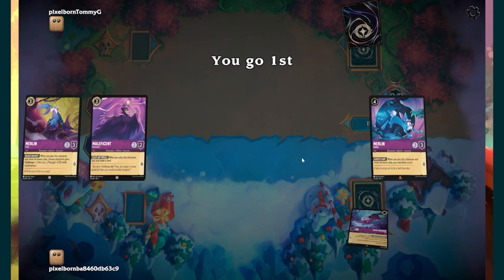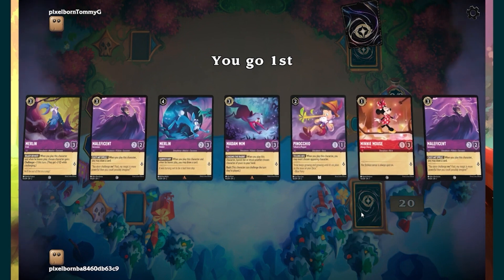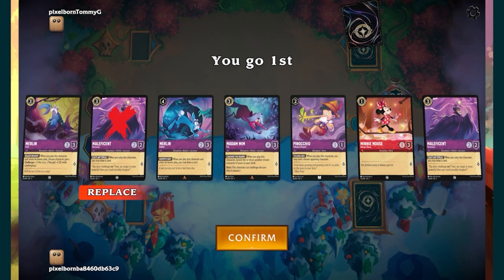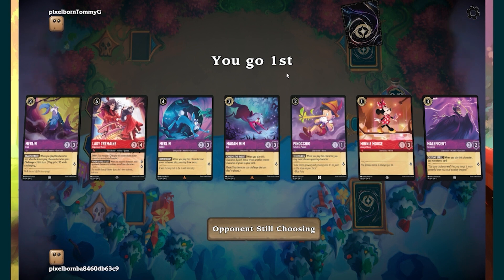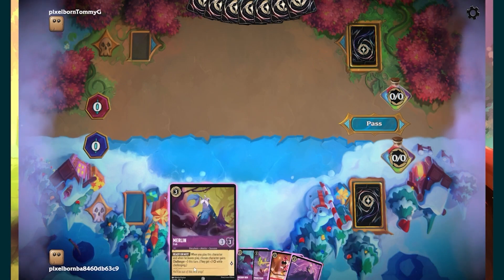All right folks, here we are — what is the possibility we're going to see a third mirror match? This is a good show-off of how this deck is configured. It's a pretty good hand. We're just going to throw out one Maleficent. Lady Tremaine is not bad, but not great — it's not perfect of a board right now. Let's throw Crab Merlin away. We only have one more left in the deck, but the rest of the hand is really good — we have a Maleficent and a way to bounce it back.